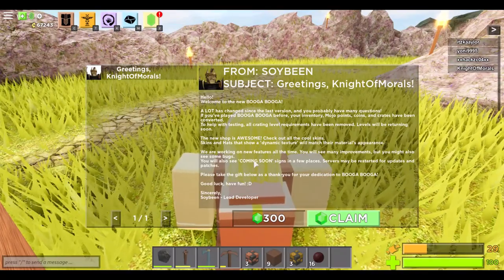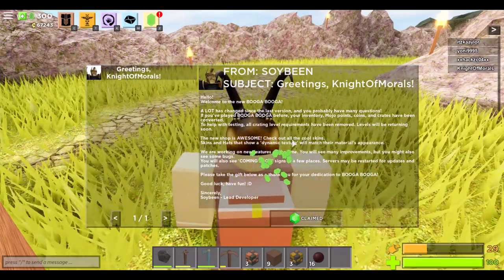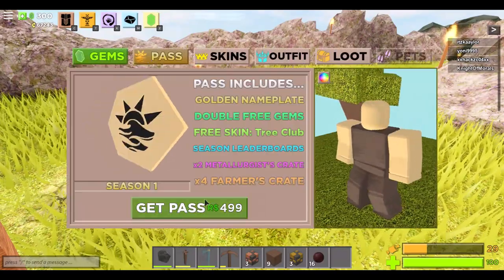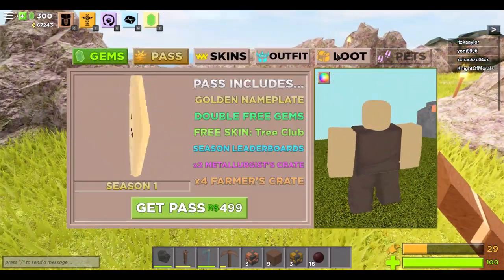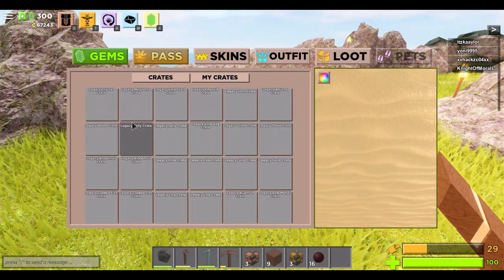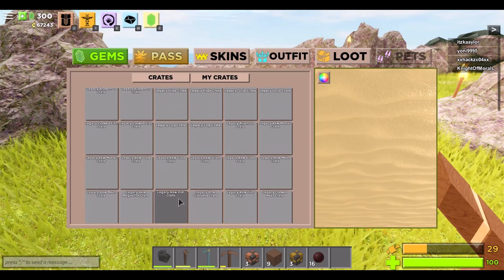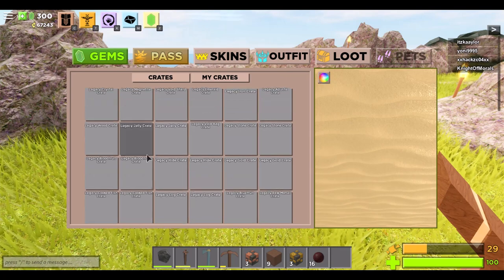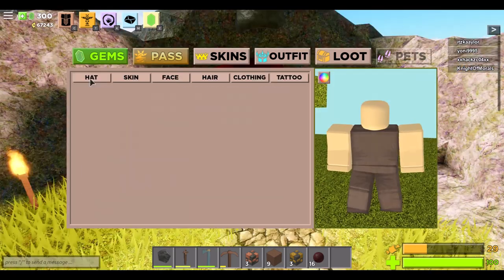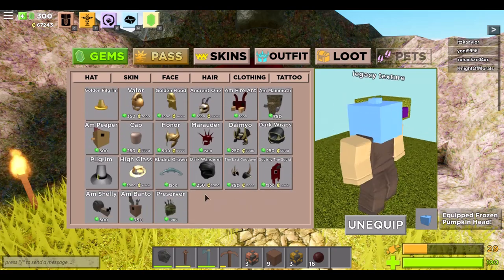Update C 2.0. If you press M, you can see the mail message that Soybean has been sending us, and you can claim 300 gems. He's also explaining that if you press C and go to Loot, under 'My Crates' you might find some of your old stuff back. So I need to check what that void bag is holding, because currently I don't have a bag anymore even though I used to be full god — all my god stuff is just gone.